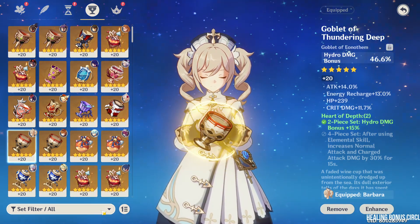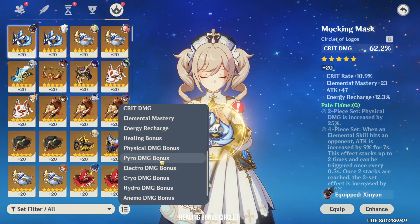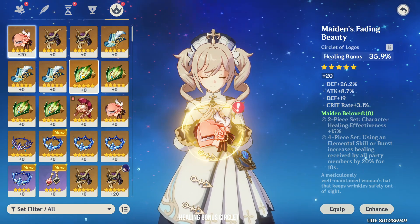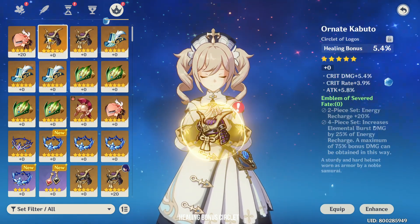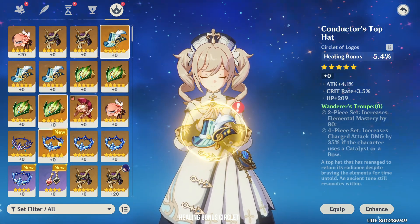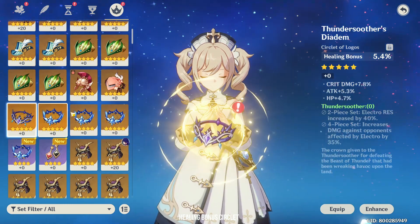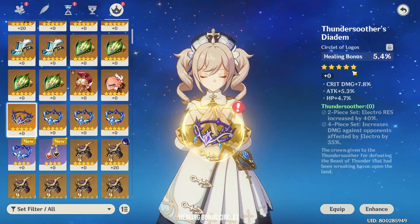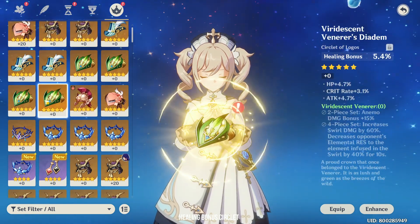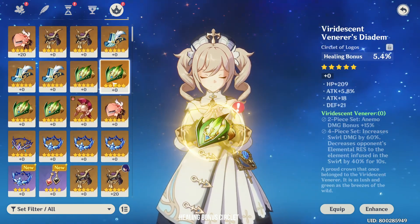Let's get started with the circlet. For the circlet, you will want healing bonus, but I do not have any hydro artifacts with healing bonus, so this is going to be my off piece. I want attack percent and HP percent. This one has attack only — nope. Okay, this is good: attack percent, HP percent. Oh, this one has a lot of crit but also HP and attack percent. So let's try both of these.